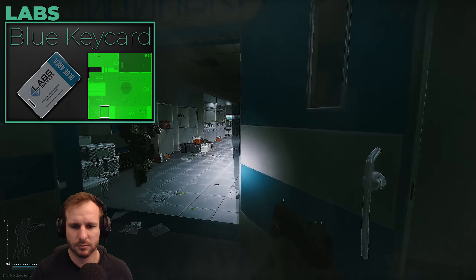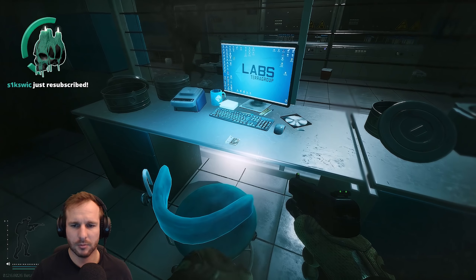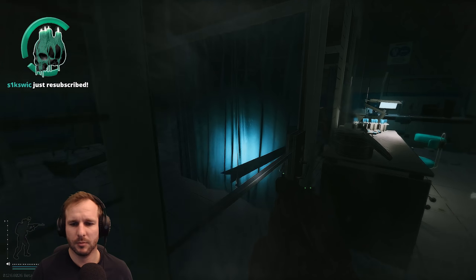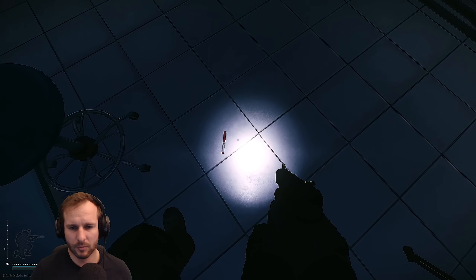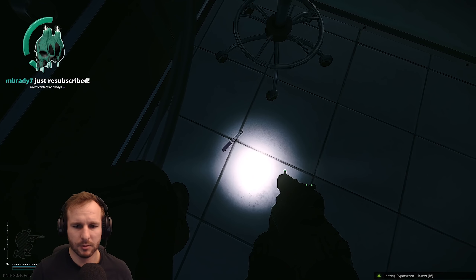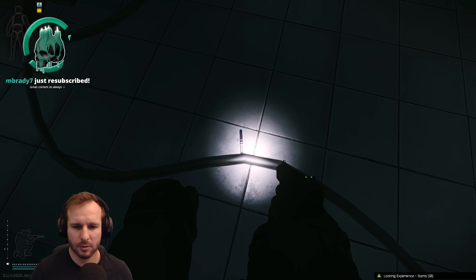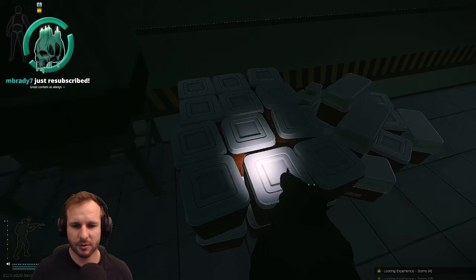The blue keycard now has a Ledex spawn which has definitely increased its value, but it's very expensive — sitting around 8 million last time I checked. If you run Labs a lot you can make your money back eventually. The black keycard is actually a very good money maker. I did a hundred black keycard rooms and averaged about six or seven stims per run — maybe around five now. At five stims selling for 20–30k each, you're making about 100–150k per run from just that one room, and it only takes up five squares. If you get lucky with SJ6 you'll make heaps of money.